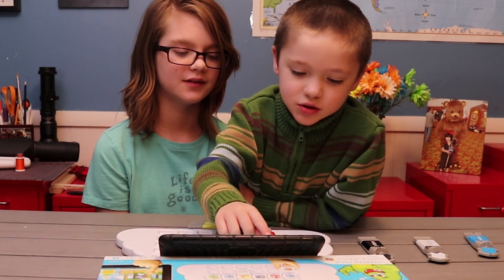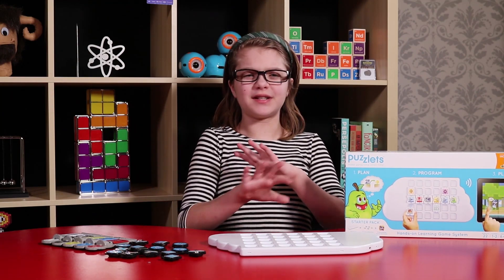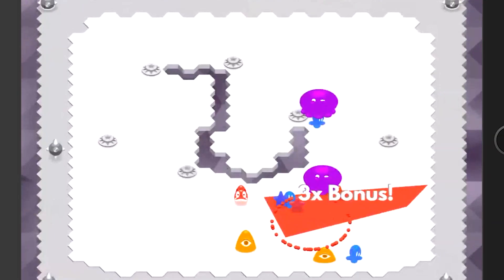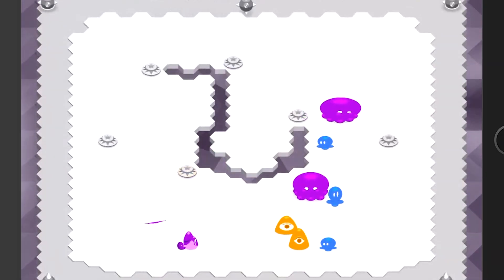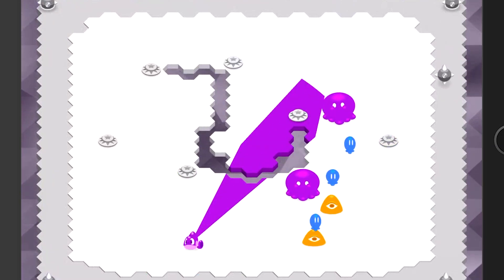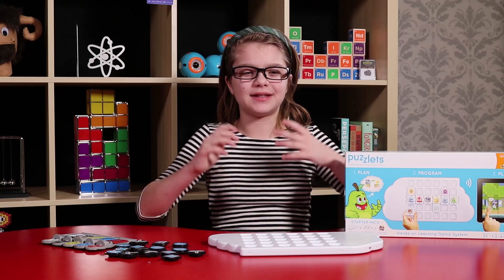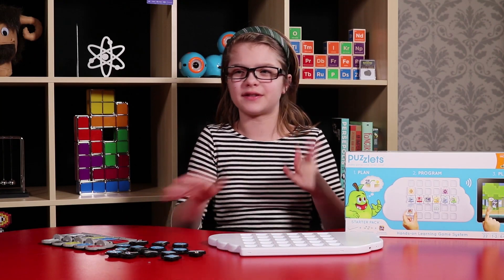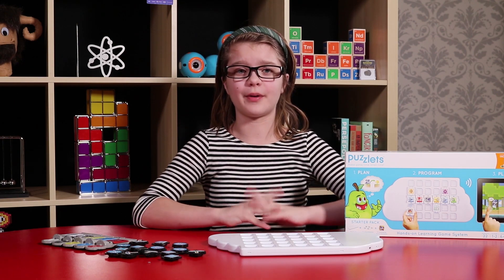As you get into the later levels, it starts getting really chaotic — there's critters everywhere and they're all trying to attack you, and you don't have time to look at the pieces and think about which colors mix to form which color. You just have to know them. It just has to be second nature so you can put them on the tray and start taking out the enemies. It's testing you on it in a fun way, getting harder so it's not just the same difficulty level — it's a really interesting way of having kids learn about colors.